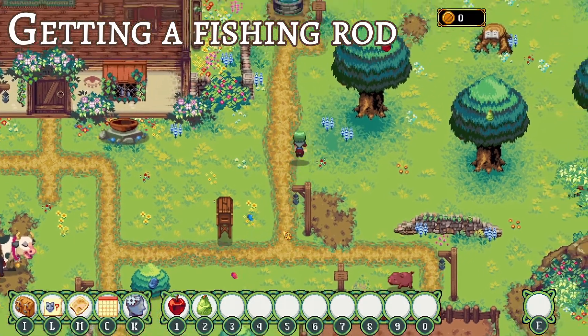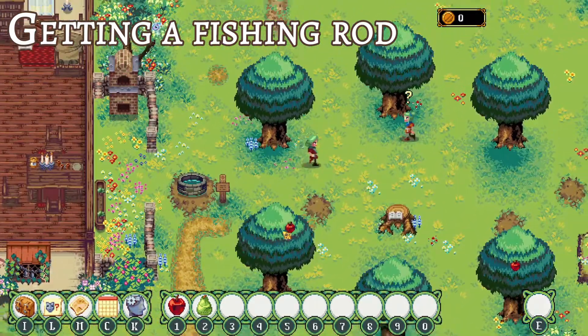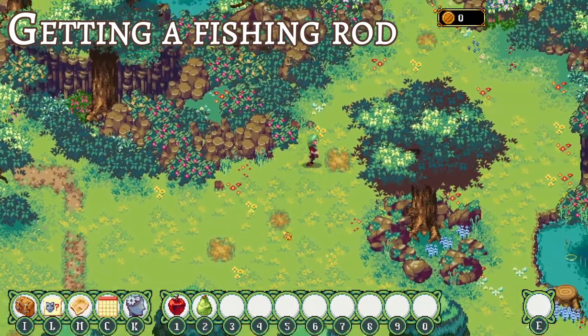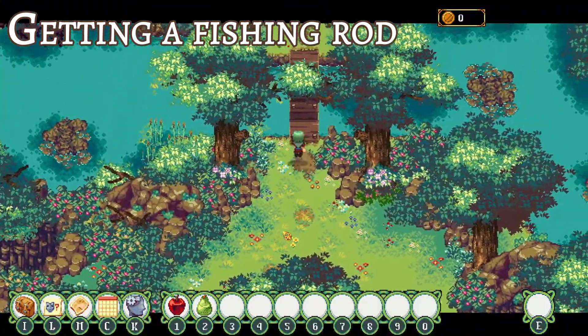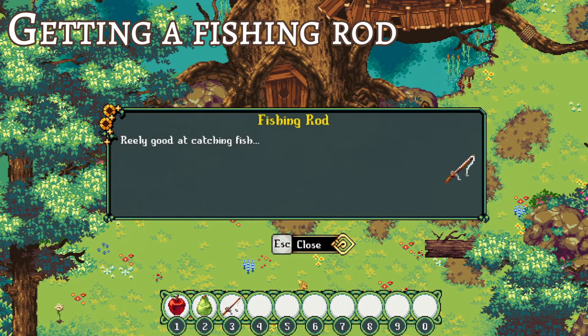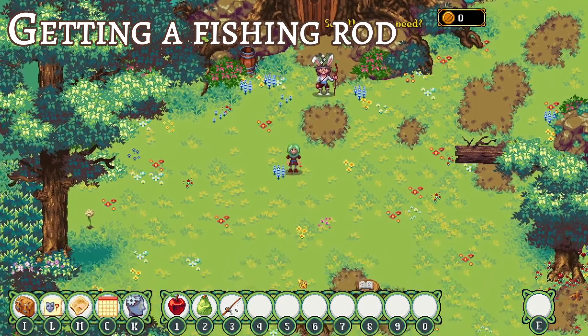The first step to fishing is getting a fishing rod. On your first day in the game, you will receive an invitation from a guy who lives in Dreamerwood, which is just above your farm. Once you get there and talk to him, he'll give you a fishing rod which you can use to catch a pond lurker, one of the most common kinds of fish in the game.